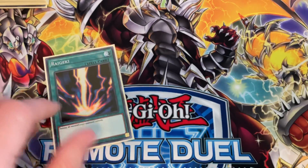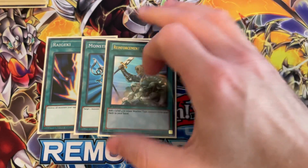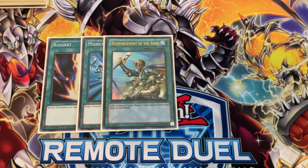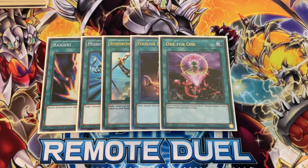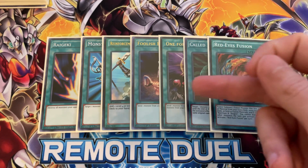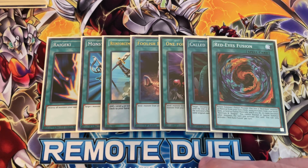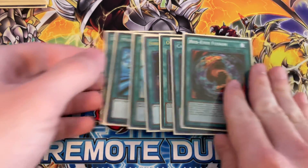Continuing the one-of spells: one Raigeki, one Monster Reborn, one Reinforcement of the Army to search Super Agent or Tough, one Foolish Burial, one For One For One for Drone and Quick Fix, one Called by the Grave to stop opponent's hand traps, and Red Eyes Fusion. Interestingly, during the tournament a guy called by the grave my Ash Blossom. Next turn I had everything I needed to full combo, and when he tried to Ash my Quick Fix, he forgot he'd used Called by the Grave — because of that mistake I ended up winning the game.